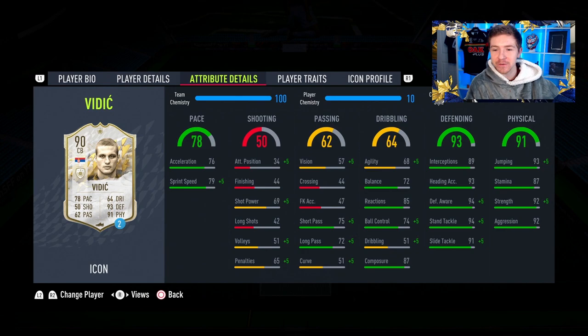Them physicals look great — 92 for strength and aggression, that's awesome. The fact that he's got 93 jumping as well and he's 6 foot 3 should mean that aerially he's very, very dominant. Defensively, really good defensive awareness and standing tackling of both 94. Even in the dribbling department, the 51 dribbling — that sucks.